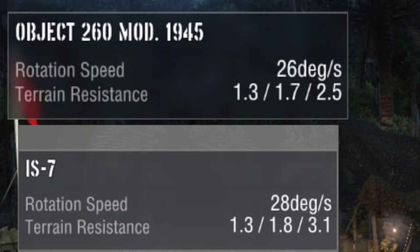Next is the tracks — the 260 is on top and the IS-7 is below. The rotation speed is actually quicker on the IS-7 at 28 degrees per second compared to 26 degrees on the 260. The terrain resistance numbers: the first number is soft, the middle is medium, and the last is hard. The IS-7 has better terrain resistances on medium and hard terrain, which is pretty good — especially when it's lacking in horsepower. So it kind of makes up for that in terrain resistances.